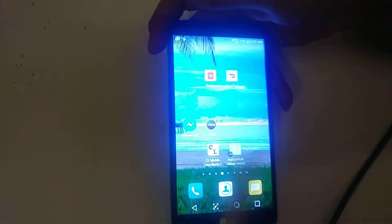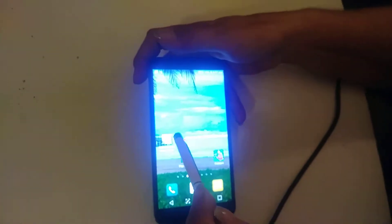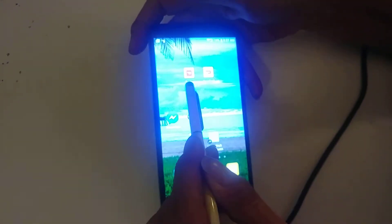This is how you start up to be a DoorDasher. You go to the app store or Play Store and download the app for free. Look under DoorDash — the one to order food, and the one that says Dasher with a little bag is the one to work with.